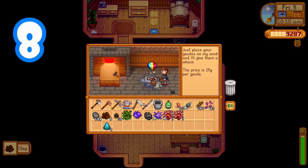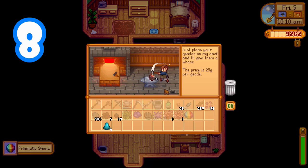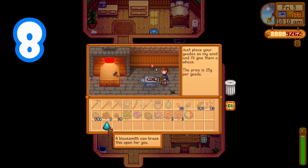If you find a fancy item which has a purple background, it just means that it is a higher valued item and that it sells for more than 500 gold.